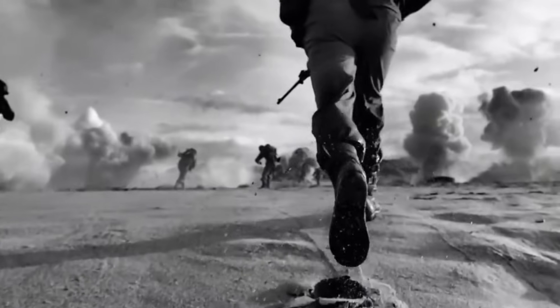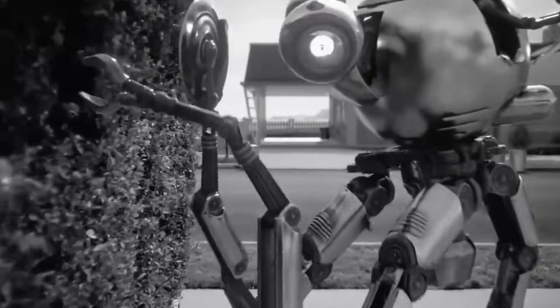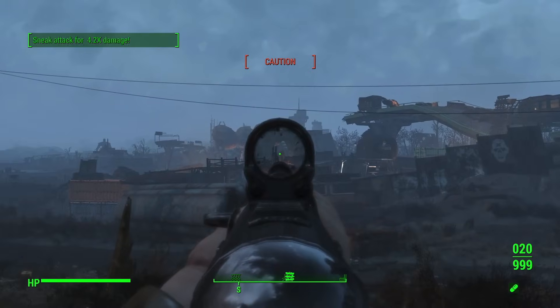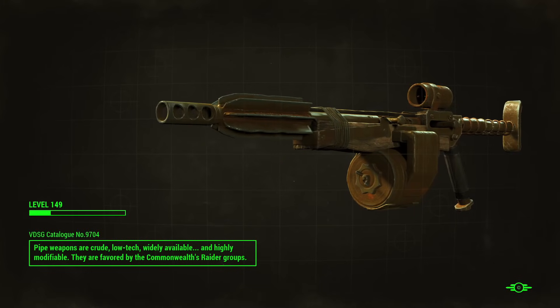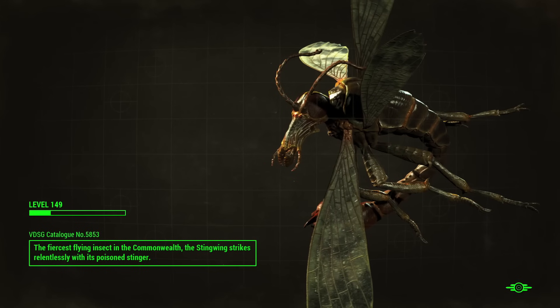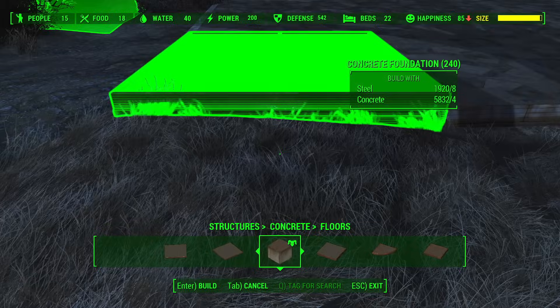Fallout 4 tends to get a bad rap among longtime Fallout fans and the gaming community in general. The story fizzles off toward the end and is full of plot holes, the gunplay is great by Bethesda Fallout standards but still not the best for an FPS, and some gameplay mechanics break lore that's been in place since Fallout 1. But there is one mechanic that is loved by many and is the main reason why I have more hours logged in F4 than I do with my previous employer, and that is settlement building.